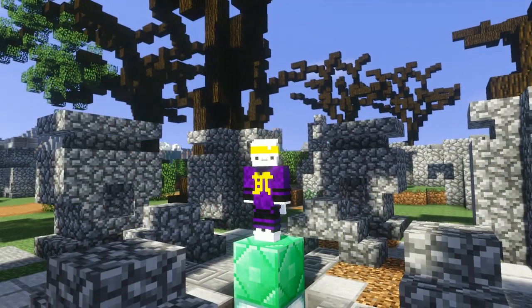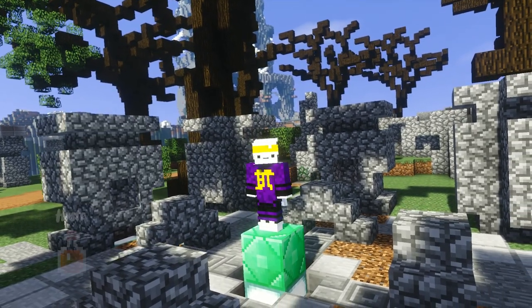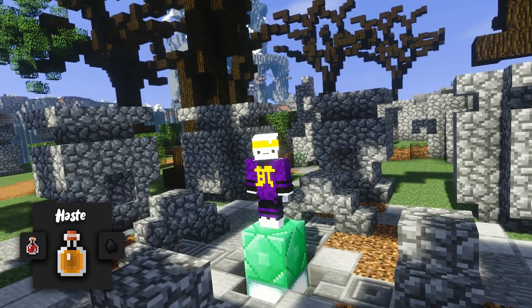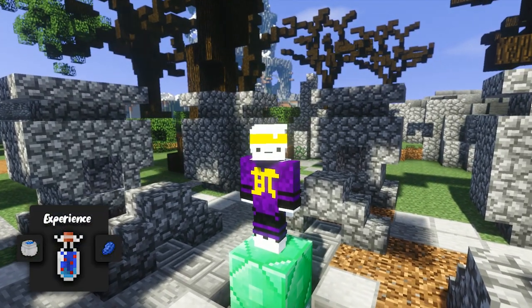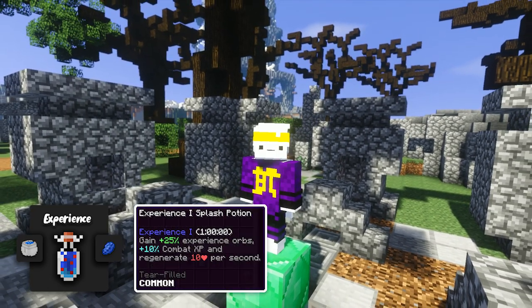It might be good to mention that not all potions need to be maxed out to be considered a god pot. The exceptions are haste — where we only need tier 3 pots to insta-break blocks, which is achieved by adding enchanted glowstone dust — and experience, where you don't need to upgrade the tier at all, since it's only used for its side effects, and those won't change with a tier upgrade anyway.